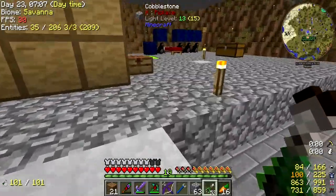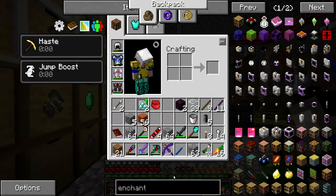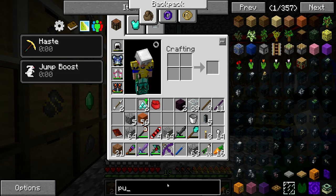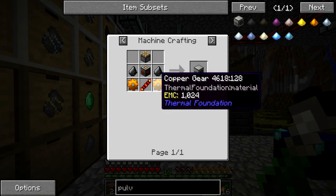So then we can cast gears. I don't know what the gem one is useful for, but it's just part of the quest line. Let's try pulverizer. I should have one of those. I know you have one too, don't you?